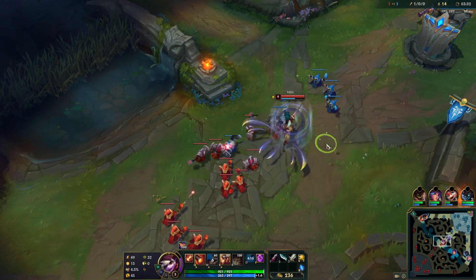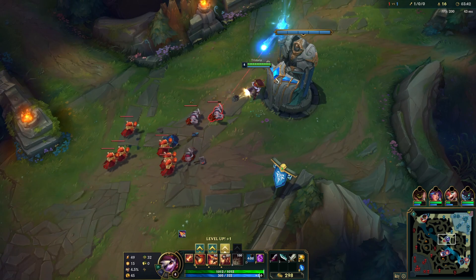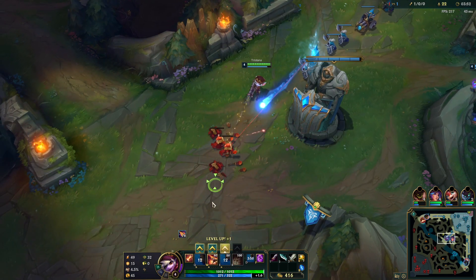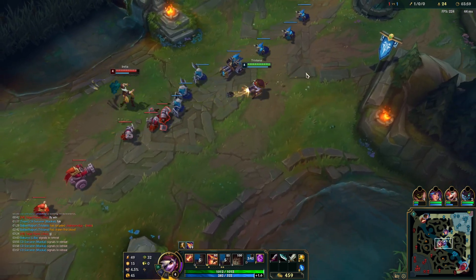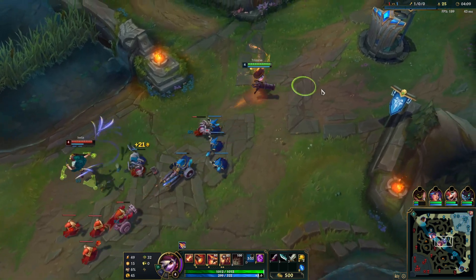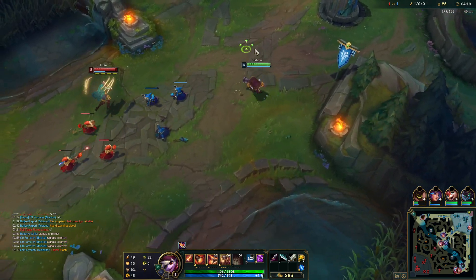So one kill. She does have farm on me, but it's because there's a couple of waves sitting in front of my turret. I got most of those — I'm up one farm on her. I need to be careful though, because she can still kill me for sure. Her Bone Plating is down. She has her full stacks, I don't really want to mess with her.